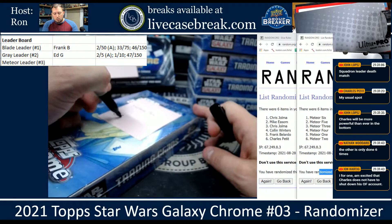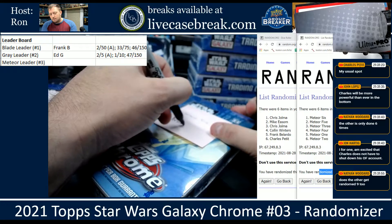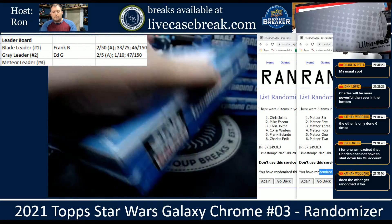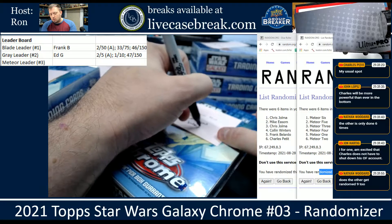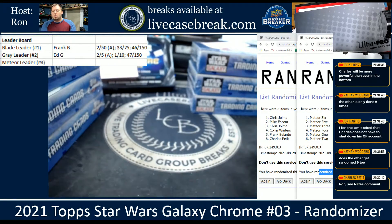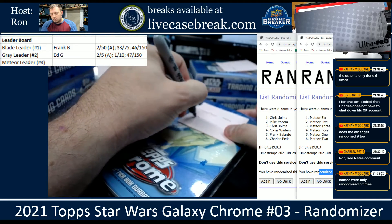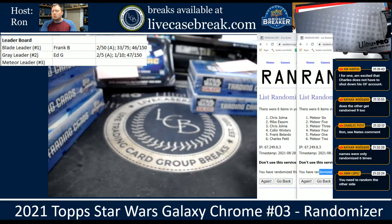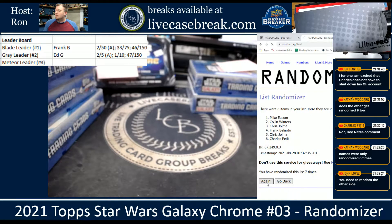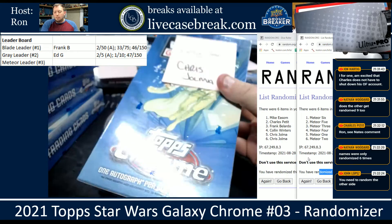Meteor Six was Chris. Meteor Five is Mike E. Meteor Four is Colin. Meteor Three — Chris. Then realizing only six was done correctly: god damn it, did I only do that in six? Seven, eight, nine — good lord, sorry. All right, redo these: Meteor Three went to Frank.